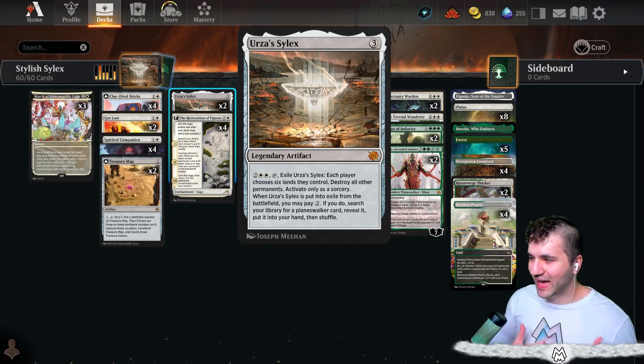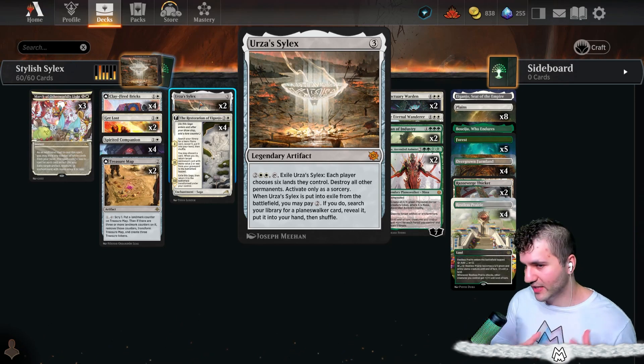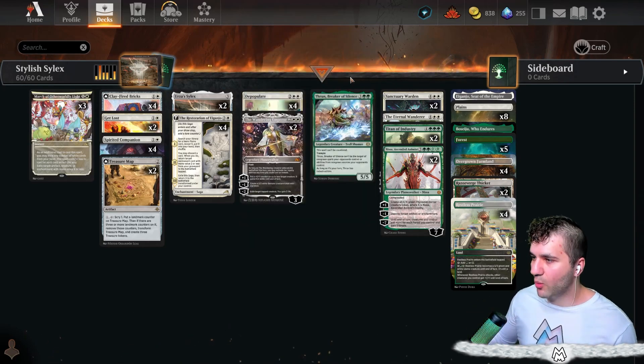For four, you can exile the Silex. Each player is going to choose six lands they control and destroy all of their permanents. You can only activate it as a sorcery. But for two, you're going to reveal a Planeswalker card and put it into your hand. That is the reason why we have our top end.